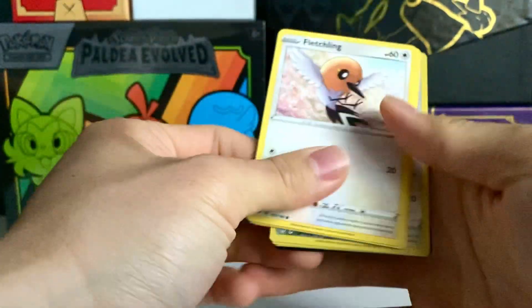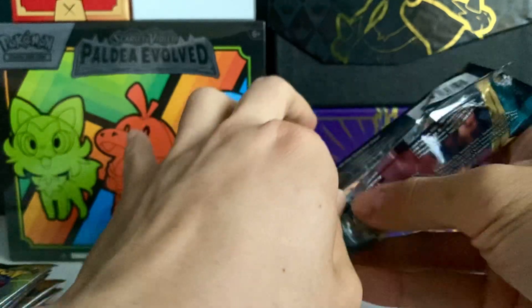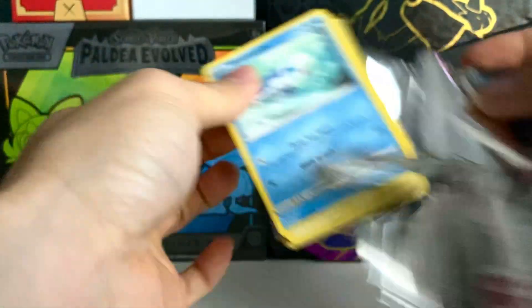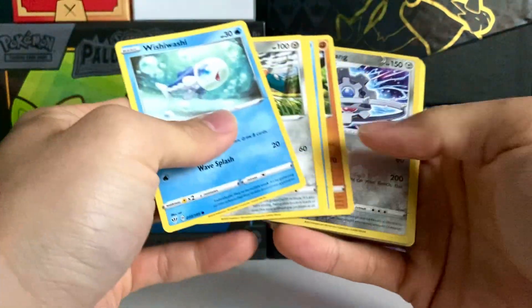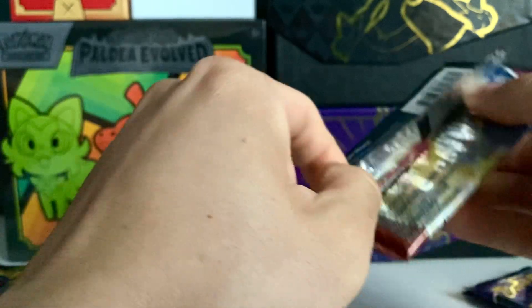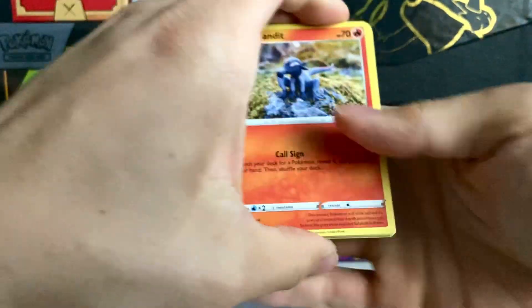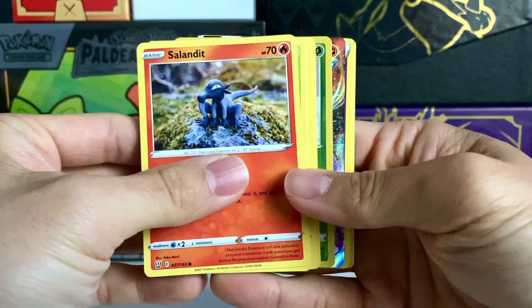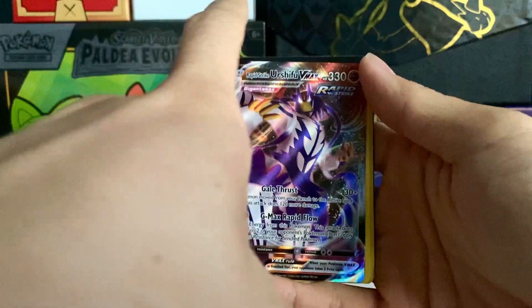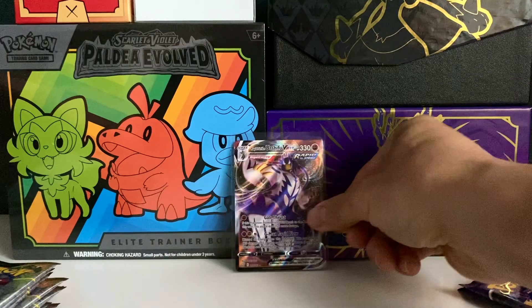What kind of code card do we got? Green, of course. Not really expecting much out of these ones. Another green one — nothing out of Darkness Ablaze. What if we pull that Tyranitar out of this Battle Styles pack? That'd be kind of funny. We're not even going to look at the code card. Oh, we got a VMAX! Urshifu Rapid Strike VMAX hit. Pretty cool. First hit of this ETB.